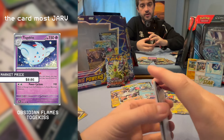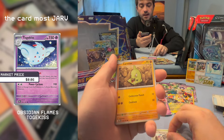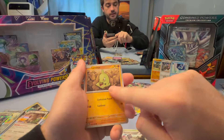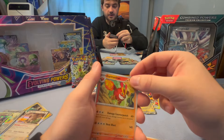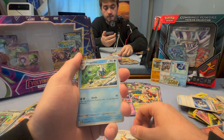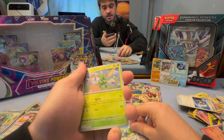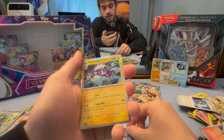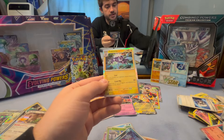Another Obsidian Flames pack is about to be opened by me — my name's Jarv. A Comfey and a Varoom — how about that? Larvitar, eating a rock — make sure you get your minerals. Cleffa flower. We got Darmanitan and Stoutland. A Scyther, a Malamar with very dark intentions, and a Tauros Paldea as well as a Steel Energy.